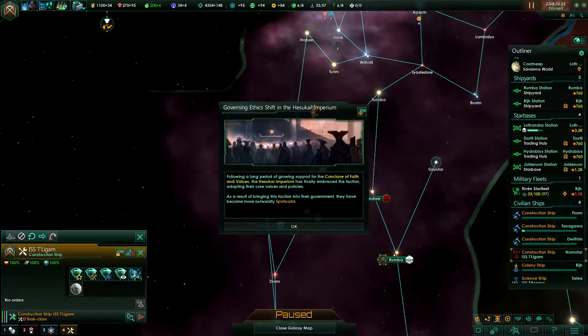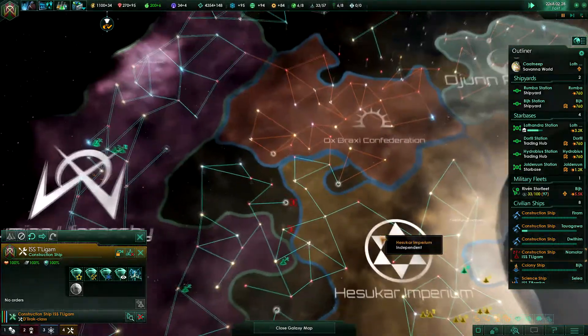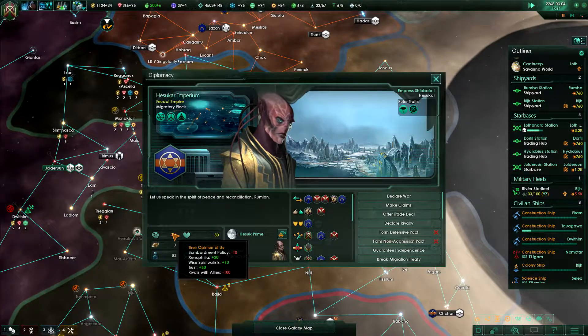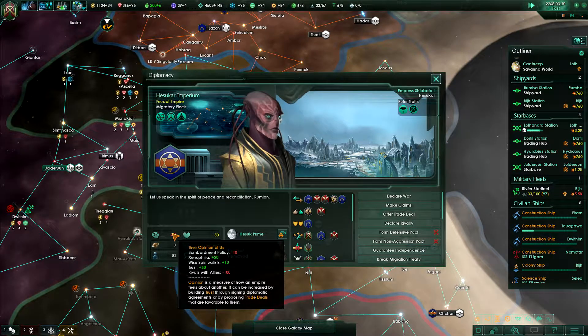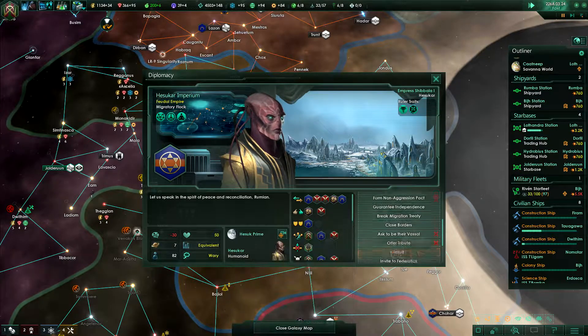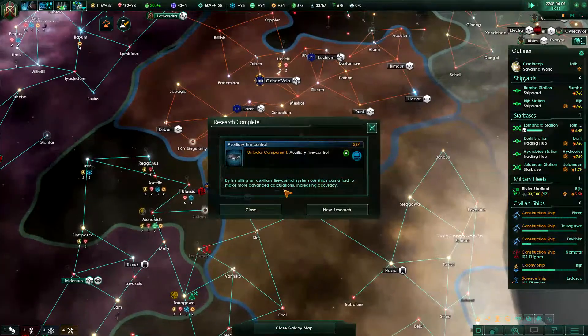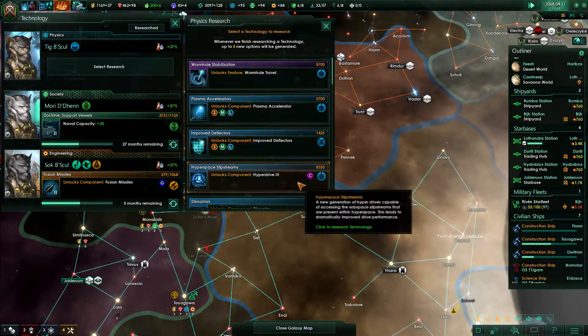Construction complete. Governing ethics shift in the Hazukar Imperium — they have had growing support for the conclave of faith and values. The Hazukar Imperium has finally embraced the faction, adopting their core values and policies. As a result, they have become more outwardly spiritualist. Well, that should be good for me. The conquest of a new world has begun.